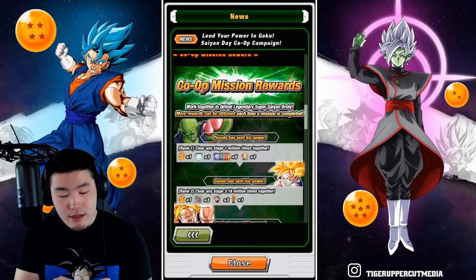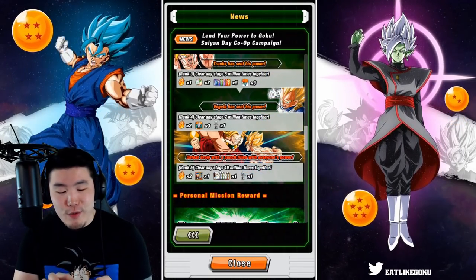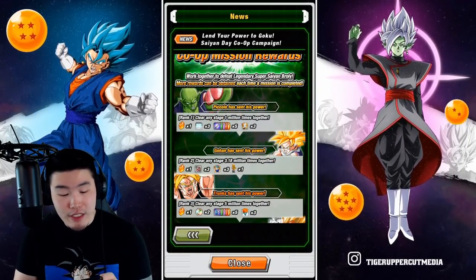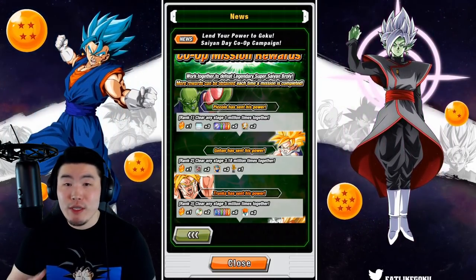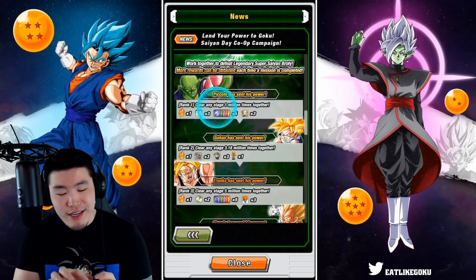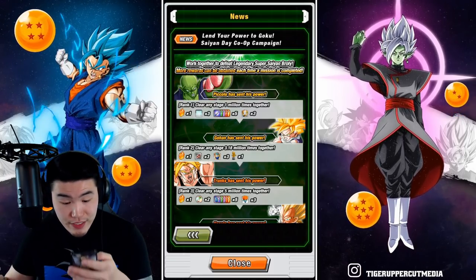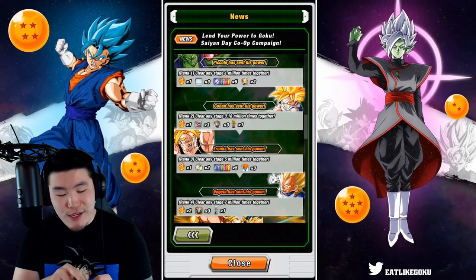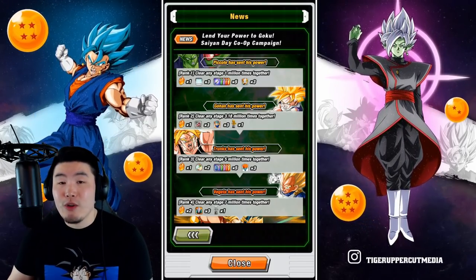The co-op missions are divided into ranks 1 through 5. For rank 1, Piccolo has sent his power — clear any stage 1 million times together, including Global and JP players. Rewards are 1 stone, 3 training locations, 5 Z-Swords, and 3 Whis support items. For rank 2, Gohan has sent his power — clear any stage 3.18 million times together, which is the Saiyan Day number. Rewards are 1 stone, some meat, some Bulma support items, and a gold Hercules statue.